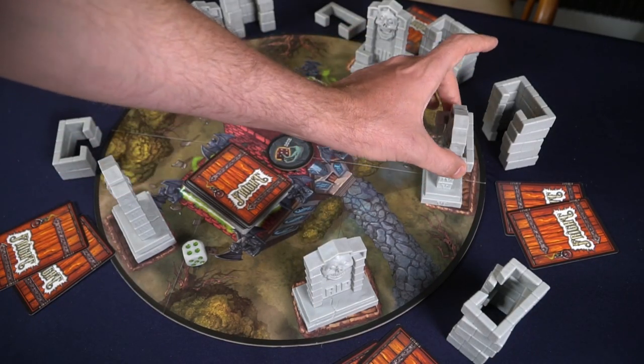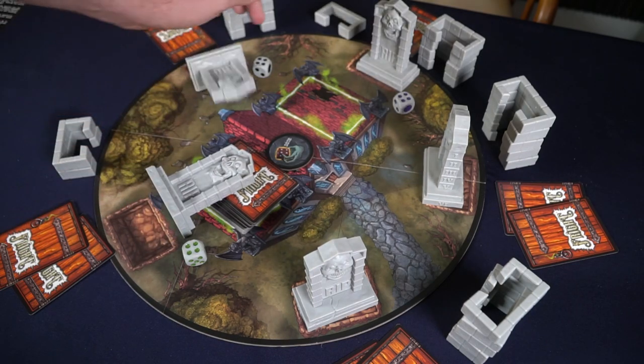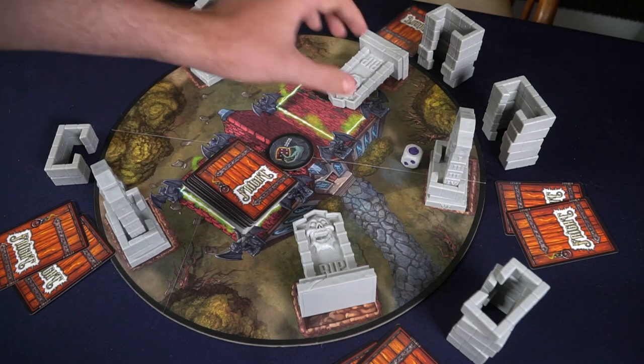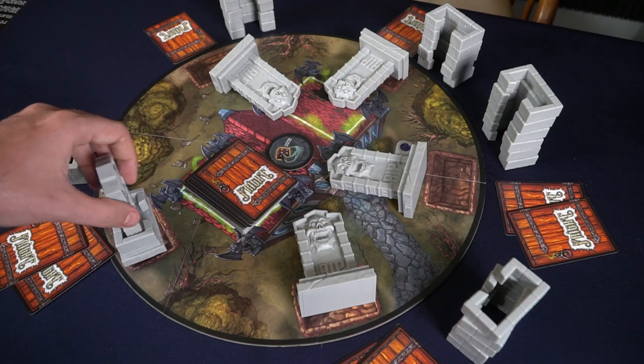If you lose all of your markers but have cards in hand from being scared throughout the game, you're not exactly out. You can still play those cards during the phases they apply to, and your new objective is to make sure everyone loses on the same turn. If you can make everyone lose on the same turn, you win the game as one of the ghosts. It's very difficult, but you're still in the game. For every other player, your objective is simply to remove all other tombstone scare markers while keeping at least one of your own.